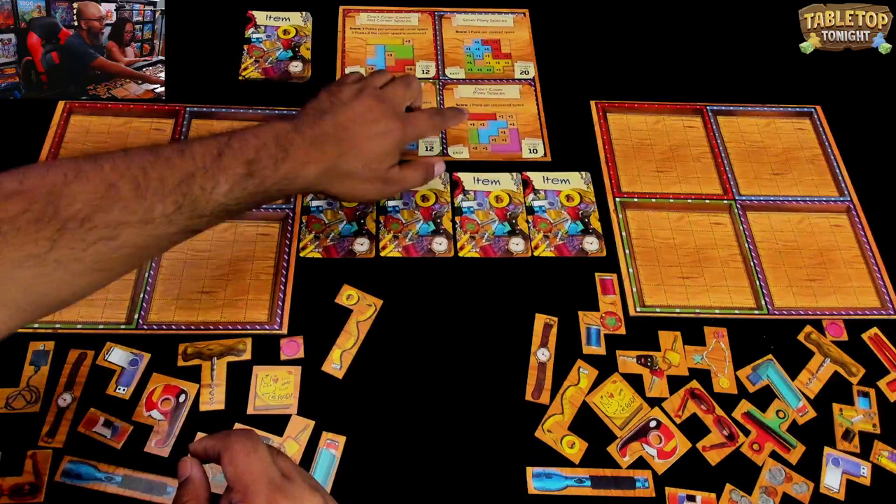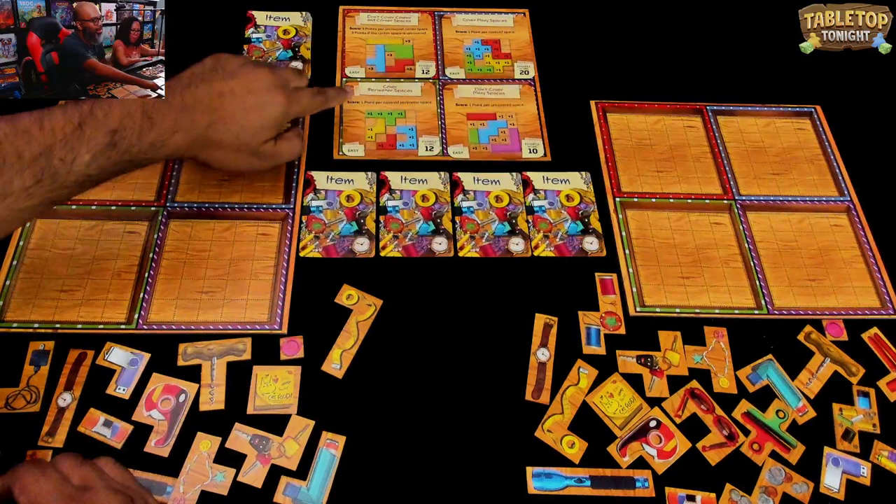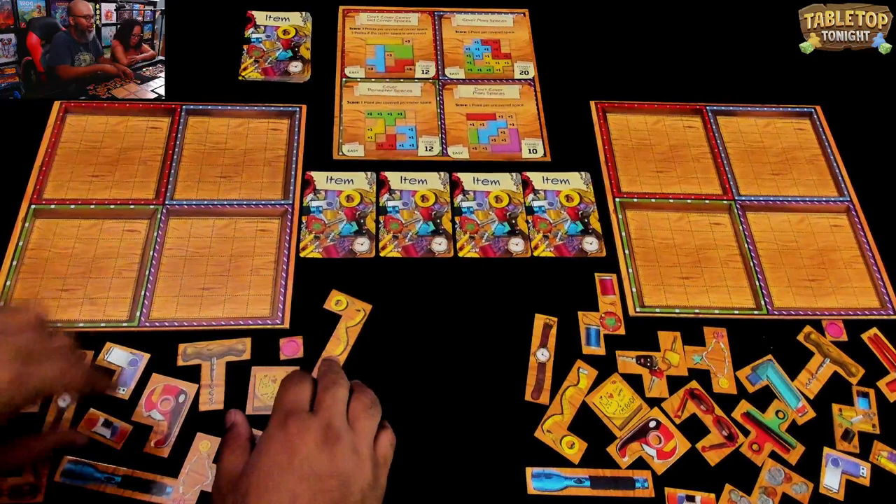Unlike this one here — 'don't cover many spaces.' All the uncovered spaces get one point per, so it's basically the opposite of the one on top of it. And finally 'cover perimeter spaces' — only the perimeter spaces on the edge are worth one point per. Okay, we've shuffled up the item deck. Michelle and I have all our junk here ready to get in the junk drawers. Michelle, are you ready to clean things up?